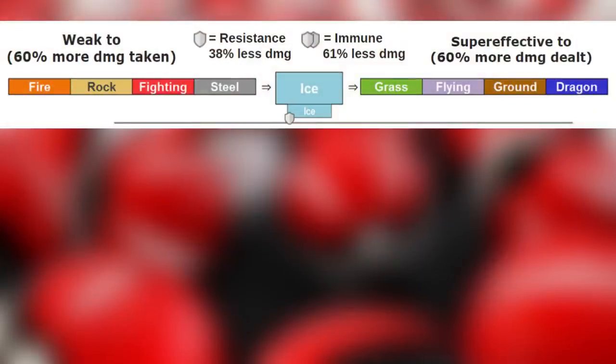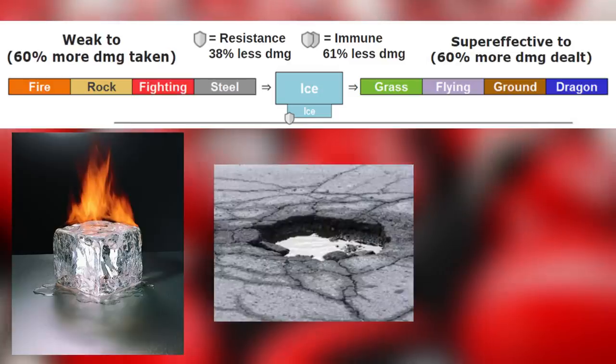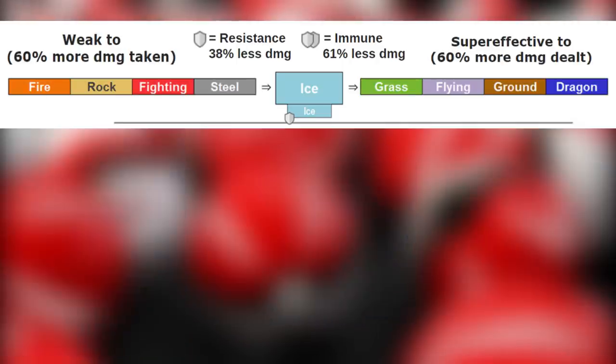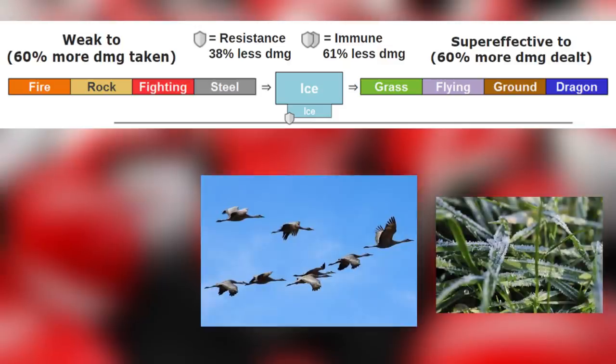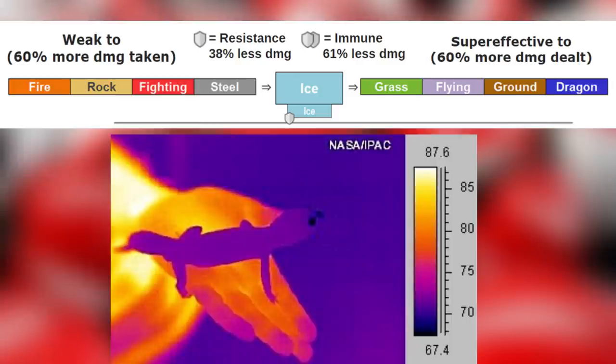Ice type is weak to fire, rock, fighting, and steel type. Fire because it can melt ice, rock because it can smash ice, fighting because it can break the ice, and steel type because steel can withstand extremely cold temperatures. Ice type is super effective against grass, flying, ground, and dragon type — freeze the grass, send birds flying south for the winter, rendering the soil useless for crops, and dragons because they are cold-blooded and slowed down in colder temperatures.